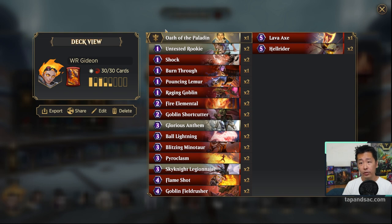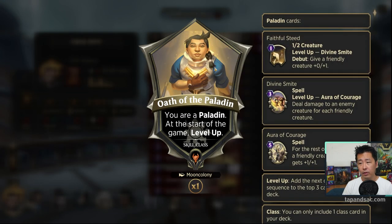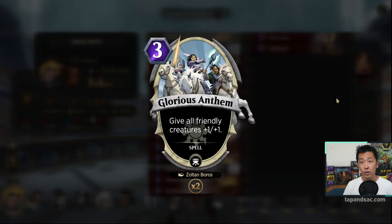Let's look at the white cards. We have Oath of the Paladin, which is a class card that can create a creature and also deal damage to the opponent's creature. The last spell, Aura of Courage, can buff all your creatures whenever they attack. One copy of Glorious Anthem gives all your creatures plus one, plus one. So if you have a lot of small creatures, this is a great buff — for three mana you could potentially get a 4/4 or 5/5 power boost.